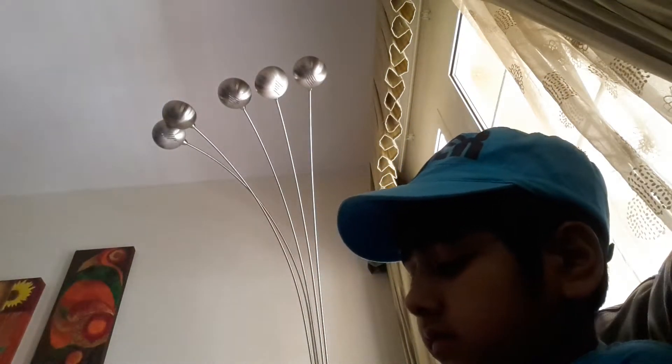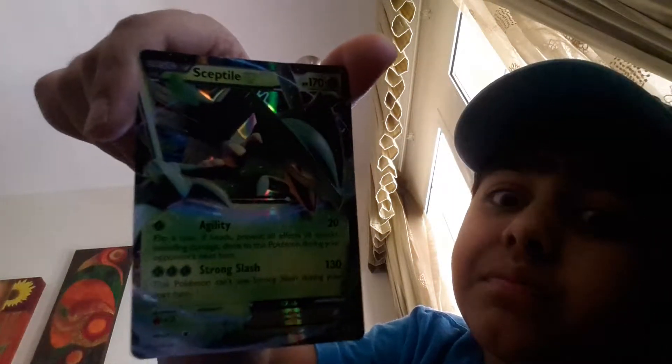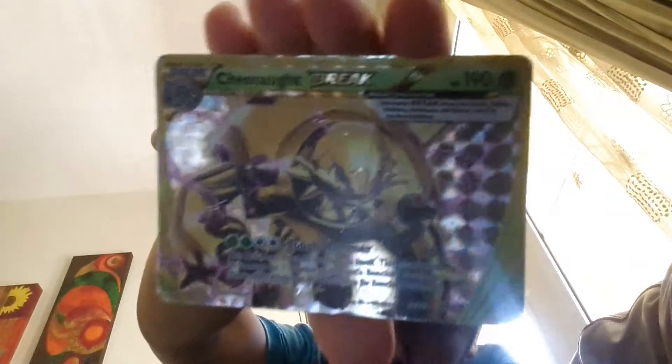Grand Ninja — what's amazing about this, you might not be able to see, but it's completely holo. Then we got Sceptile EX and of course a Breloom. That's it for my Pokemon deck. My favorite is gonna be Grand Ninja.